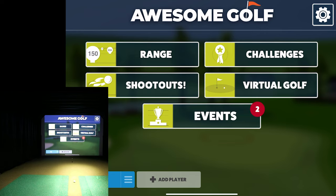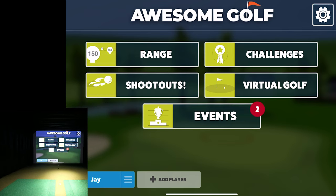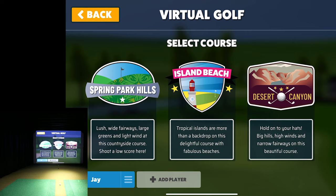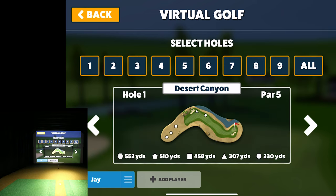Let's dive right into the app and go straight into virtual golf — Desert Canyon. It says 'hold on to your hats: big hills, high winds, and narrow fairways,' which is the opposite of Spring Park Hills, which has wide fairways, large greens, and light wind.